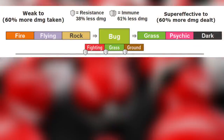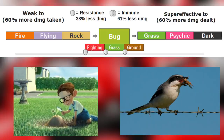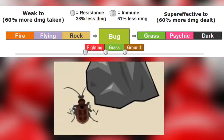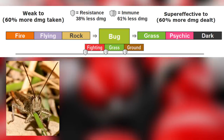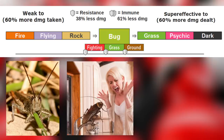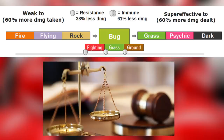Bug type is weak to fire, flying, and rock type. Fire can easily burn bugs, flying creatures tend to eat bugs for food, and rocks can easily smash bugs. Bugs are super effective against grass, psychic, and dark types. Bugs eat grass, the fear of bugs is a mind game, and bugs are super effective versus dark type mostly for balancing issues once dark type was added in generation 2.